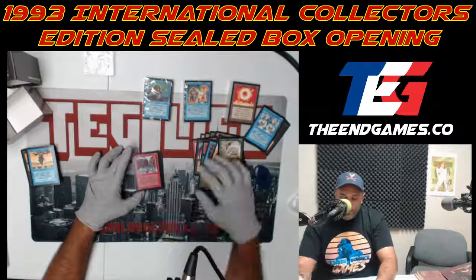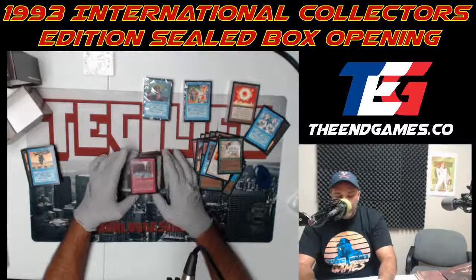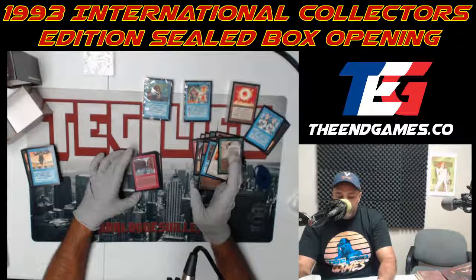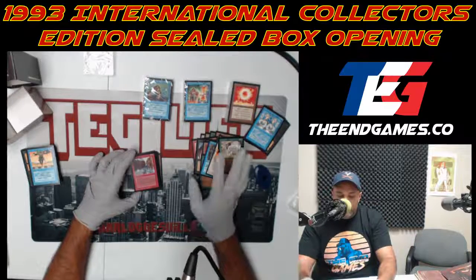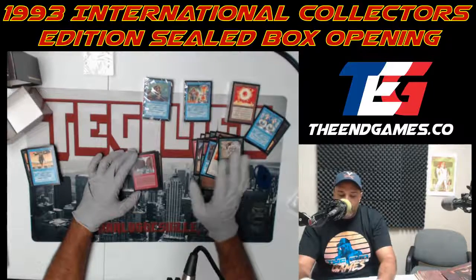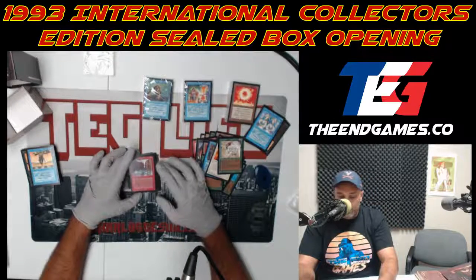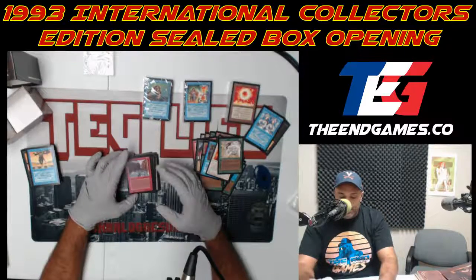Raging River — do you know what this card does? It's a random crazy red card some people would play. When you attack, you divide your opponent's creatures into two piles, then your opponent decides which pile each creature goes into — left or right. Then you choose which way you're swinging, and your opponent uses each pile to block your attacking creatures. It's basically a dividing split — the creativity in the gameplay is superb.